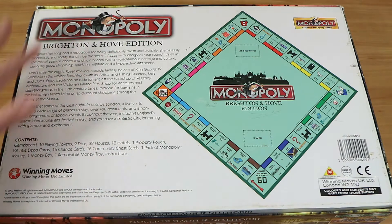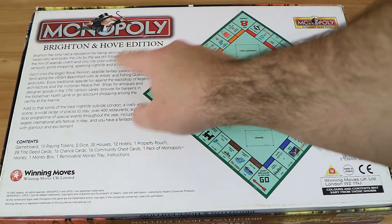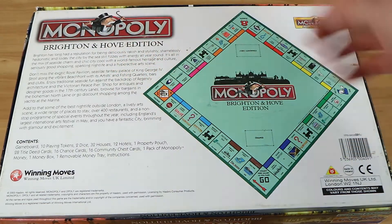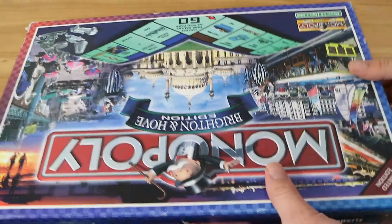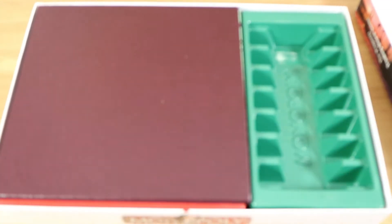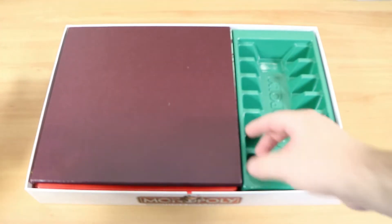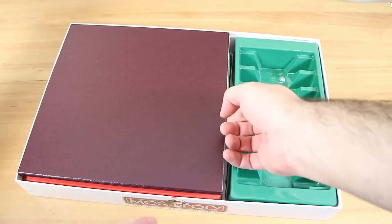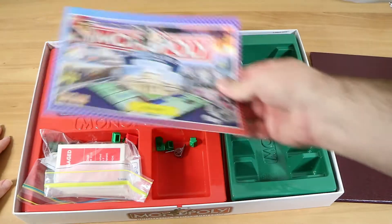On the back it just says more information about these particular locations — you can pause and read that if you'd like. These sort of touristy souvenir versions usually have the bare minimum changed. If you're looking for reviews of Monopolies that have everything changed, we've got a playlist for that.